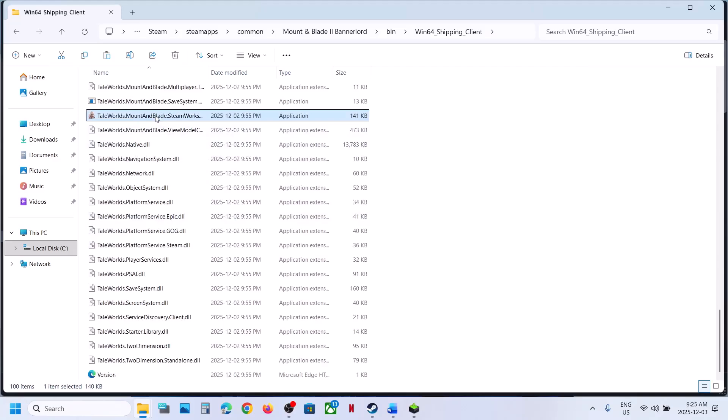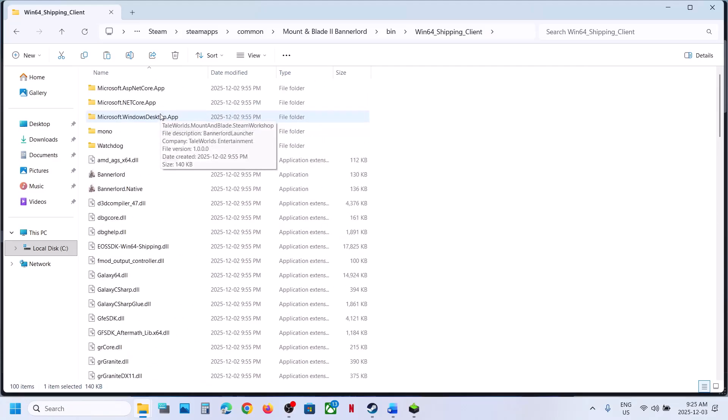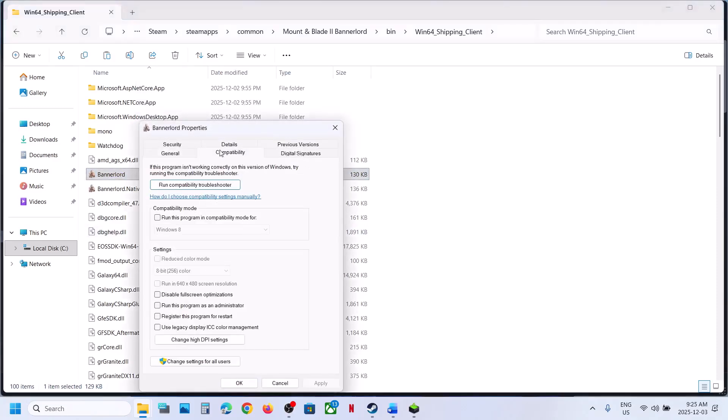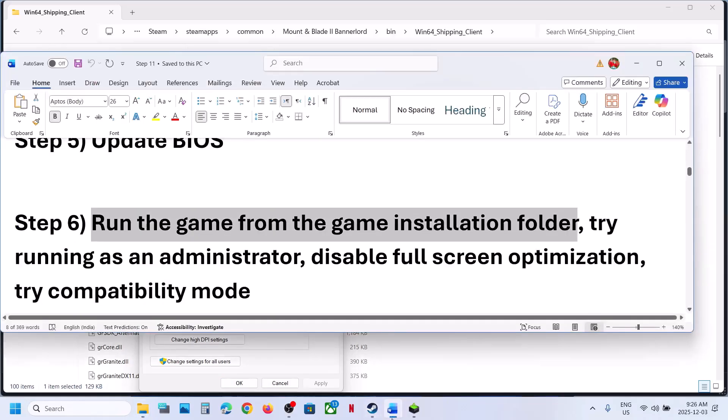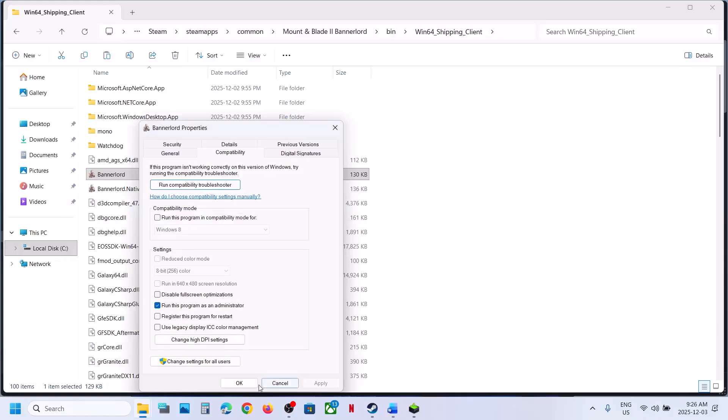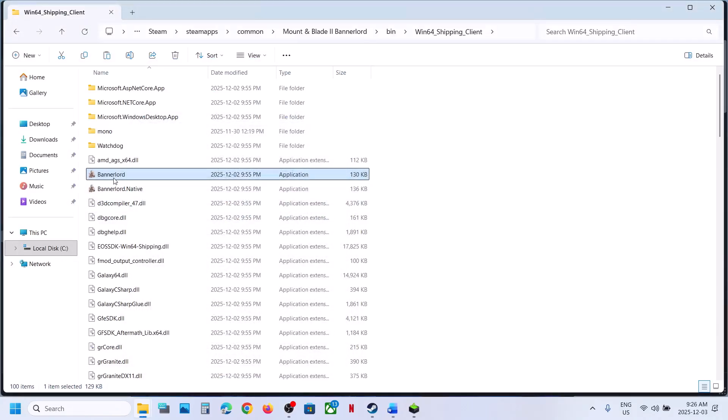You can also see another exe file here — right click and launch the game using this. If that does not work, right click on the game exe file, go to Properties, go to the Compatibility tab, and put a check on 'Run this program as an administrator.' Hit Apply, click OK, launch the game, and check.